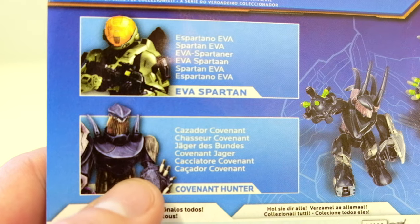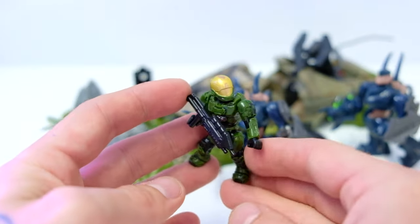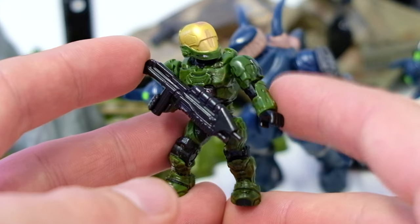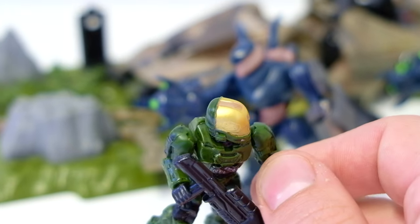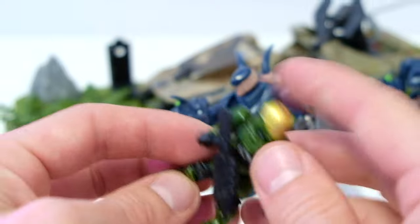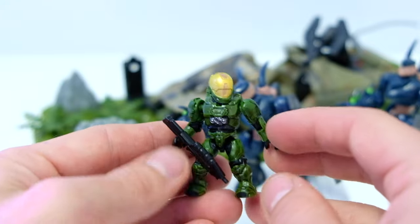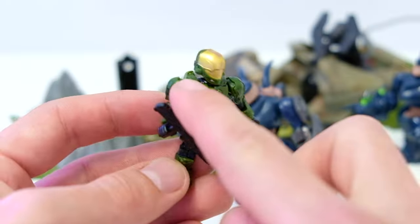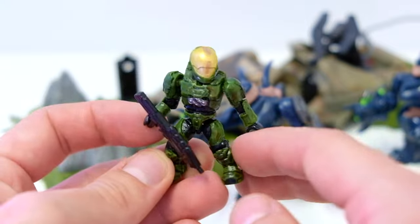That Hunter with the EVA Spartan looks so sick. We had not got many new Spartan molds — Hayabusa was pretty much our second ever Spartan, and EVA was probably our third, followed quickly by things like Grenadier and Air Assault. CQB also came out at around the same time. There weren't many Spartans and we were building up the Halo 3 Spartan arsenal. This EVA looks fantastic — it's got that plain green that matches all the Spartans that came before it, a full gold fishbowl visor, some nice silver detailing on its chest, and the dark greens blend really nicely across its body. It's a great figure. I love this EVA — pure nostalgia.